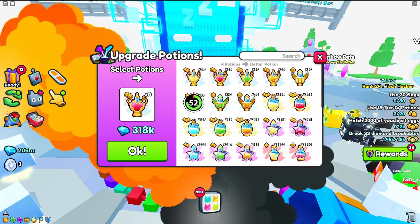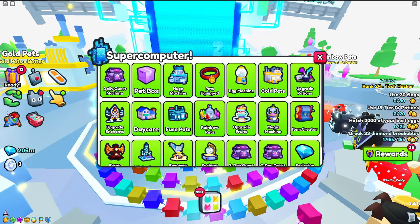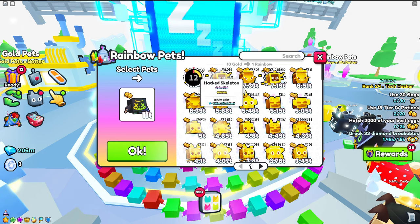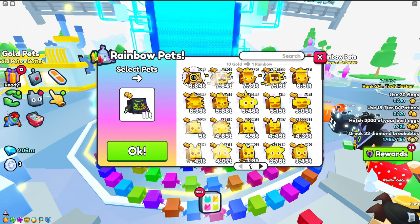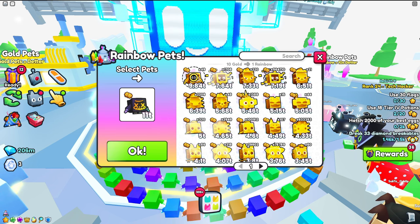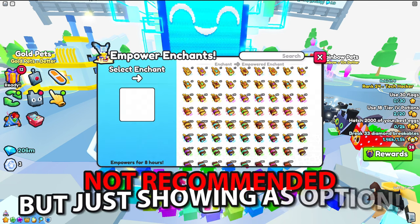I also recommend upgrading Damage Potions because you might use them in the areas. Same thing with gold pets and rainbow pets — if you have a lot of them, like the Hacked Skeleton, you can make one and it gives over a trillion more damage, so make sure to do that as well. Lastly, you can go into your Empower Chance Machine.